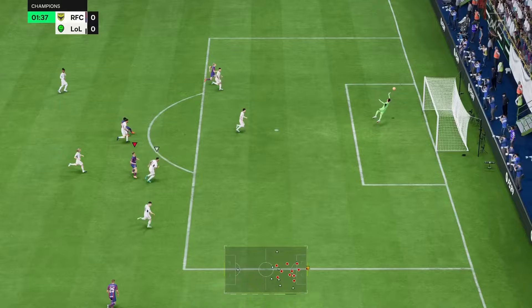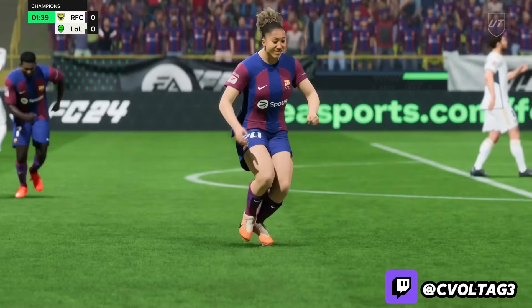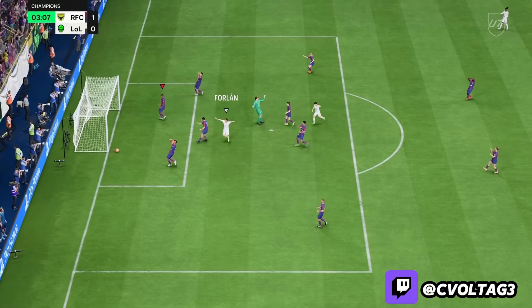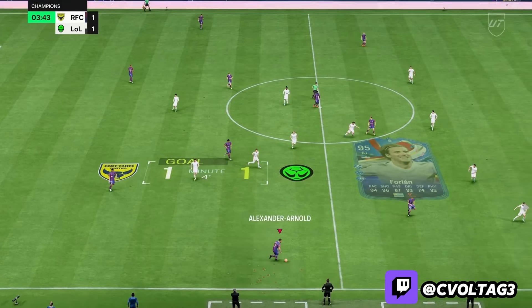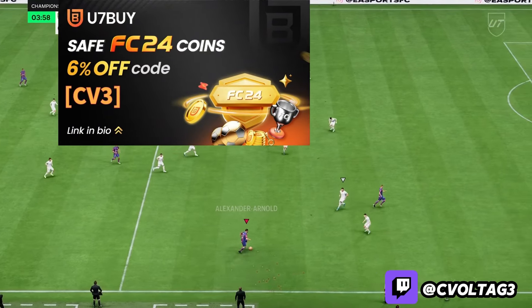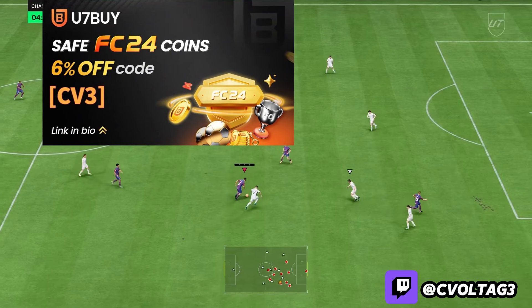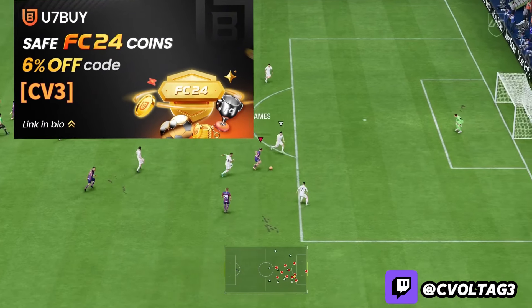Before we get into anything, be sure to follow the Twitch link in the description or comments to join the live stream, where I review cards live and play FUT Champions. Also, if you need FUT coins, use code CV3 on U7Buy for 6% off — link in the description for cheap and safe coins so you can afford more expensive cards.